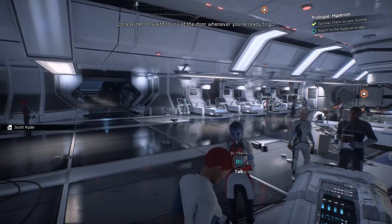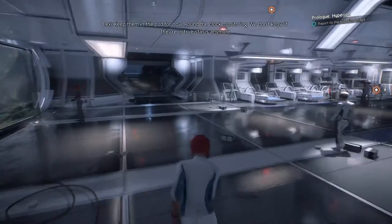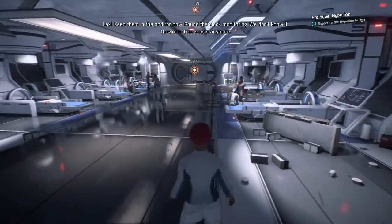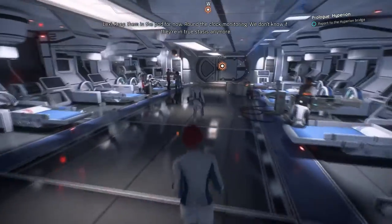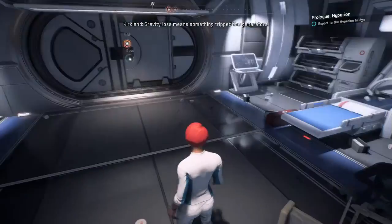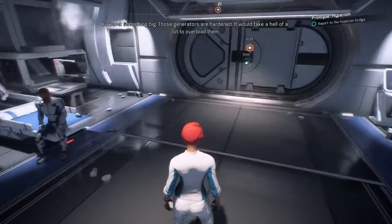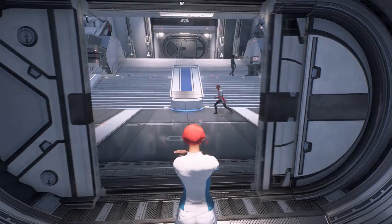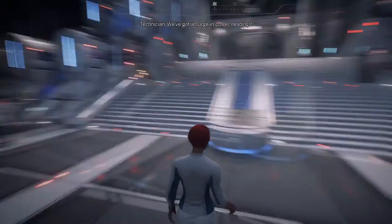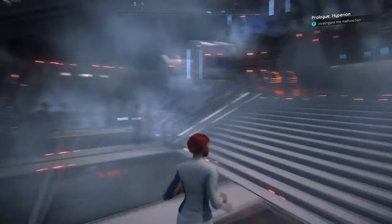"Ryder, I'll wait for you at the door whenever you're ready to go." With so many Ryders involved in this particular business, they might have wanted to go with first names just to keep things clear. But anyway, off I go to find my father, who is the Pathfinder. As far as I can tell, the whole Pathfinder department are the away team supposed to handle the discovery of new worlds.